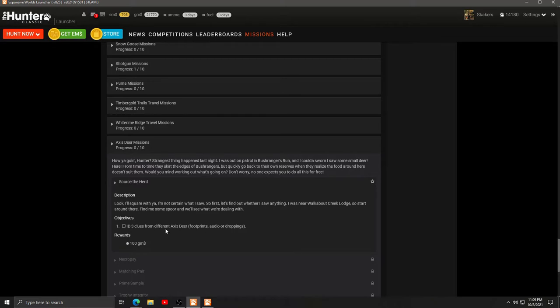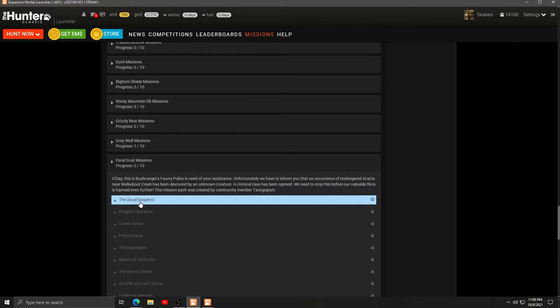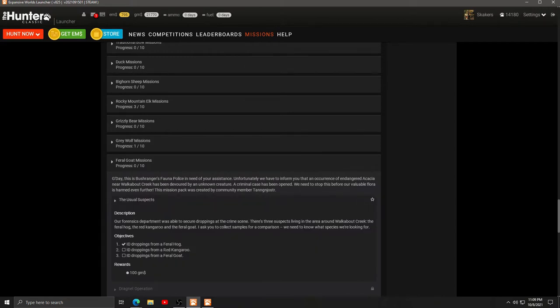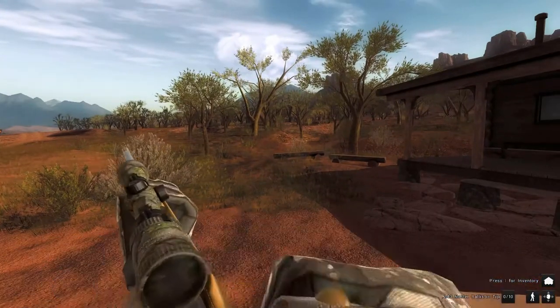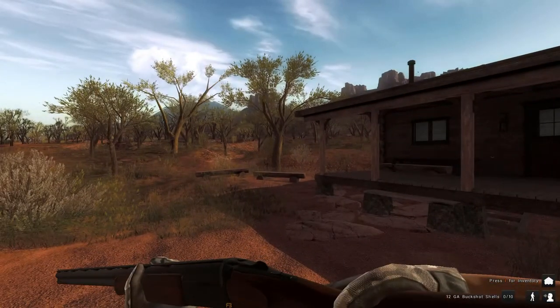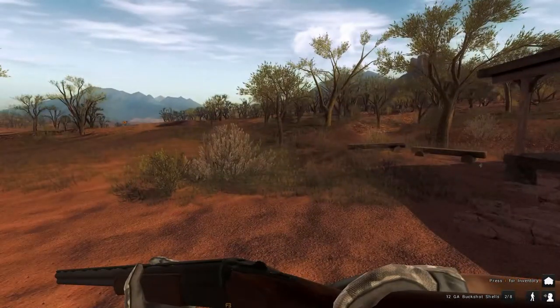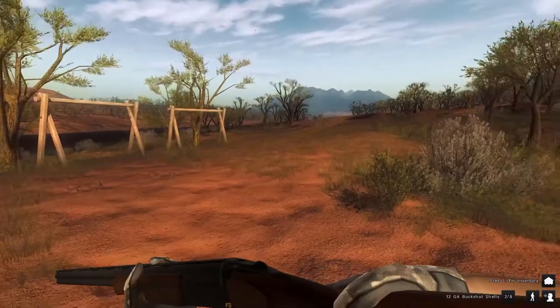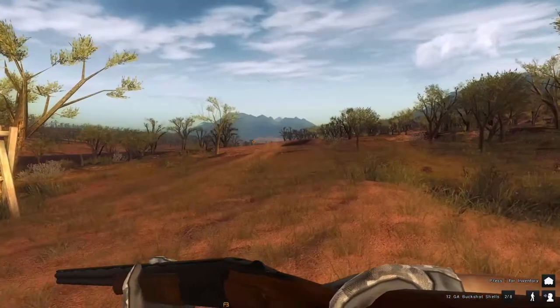I have to ID three clues from different axis deer - three clues. But I'm really here to do feral goat - ID droppings from a red kangaroo and ID droppings from a feral goat. I guess I've got to find some clues. I don't know where exactly. I'm gonna bring the 243, and I think I have a shotgun with buckshot, and probably take a slug just in case I need a pig or something. It's always good to have a pistol.